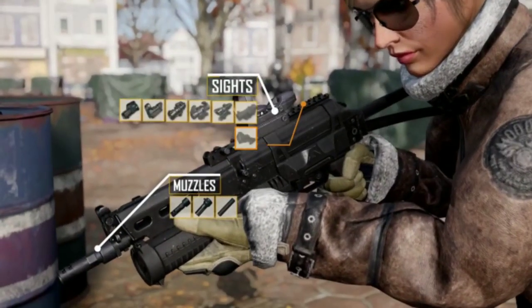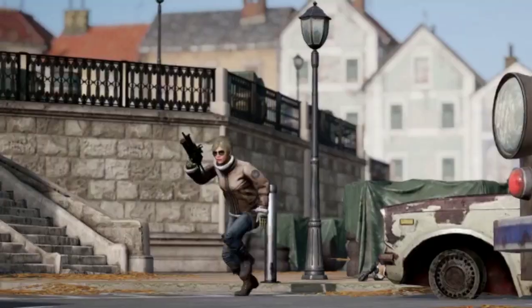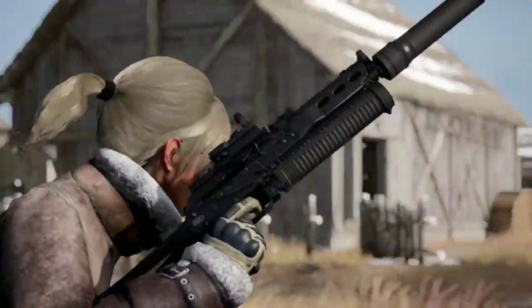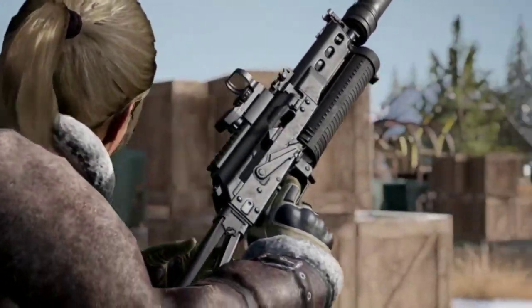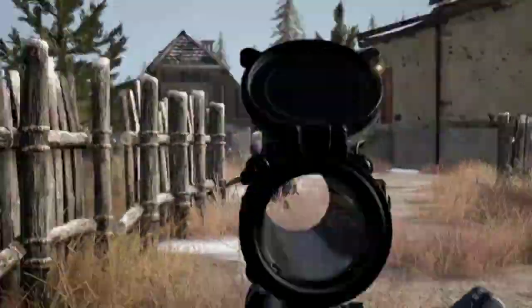With only a muzzle and sight attachment to add, you'll have a fully kitted and reliable short-range weapon in your hands faster than ever before. The Bison is also quieter and more agile than other SMGs, though its overall damage per second is lower than the UMP and Vector.